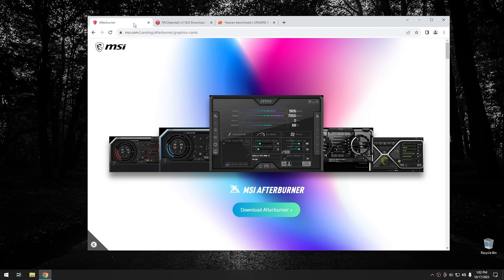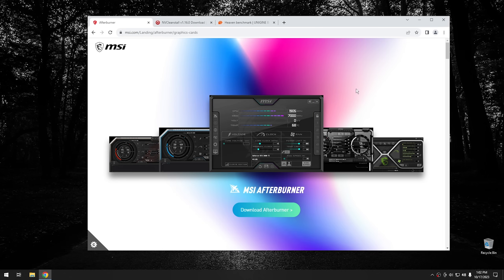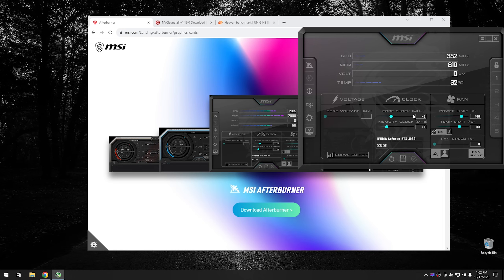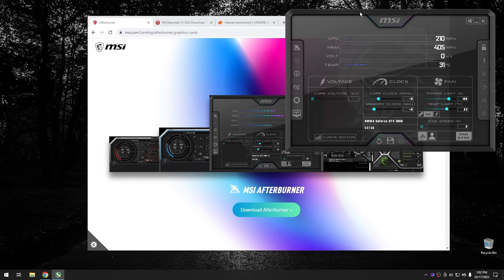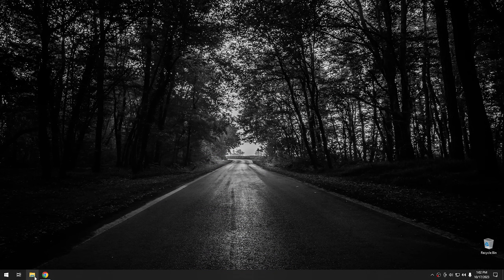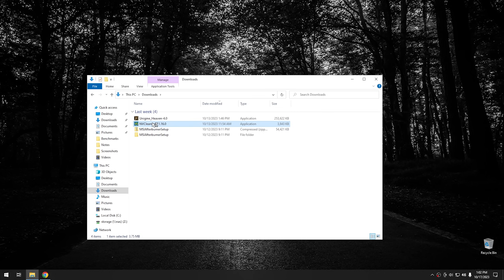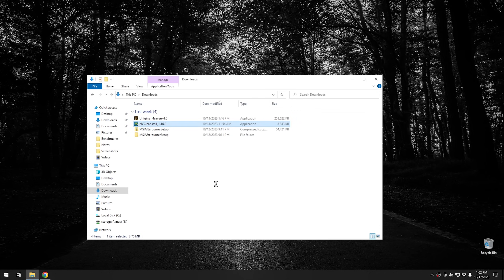The first one is Afterburner. All this does is allow you to tweak different settings on your GPU. From this program, it allows you to tweak the clock speed, the memory clock, as well as your different power limits and things of that nature. You can also do benchmarks with this program too, so it's kind of multi-function. I would recommend installing this on any gaming system. While we're here, we can open up NV Clean Install. The purpose of NV Clean Install is essentially just to install your GPU drivers, but I would keep a copy of this installed on your system all the time.